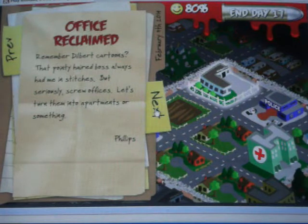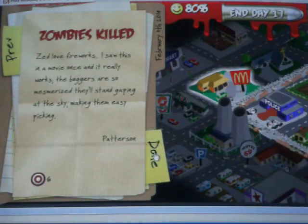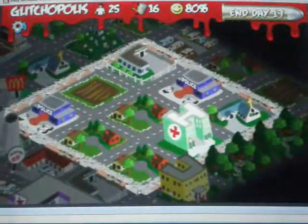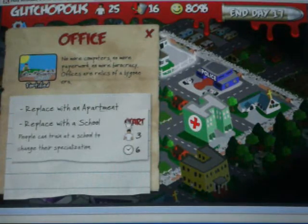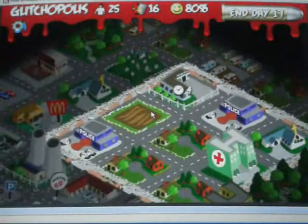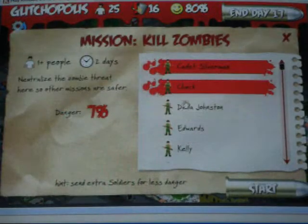Now, there are some buildings that just do absolutely nothing for the community, so what you'll want to do with those — church reclaimed. Things like the offices, McNoodles, and I think Walmart — you'll want to turn them into something useful. The church is good because it brings up happiness; without the church, happiness could go down. Suburbs are obviously a good place to live. The farm produces food, which we are almost running out of — I just realized.